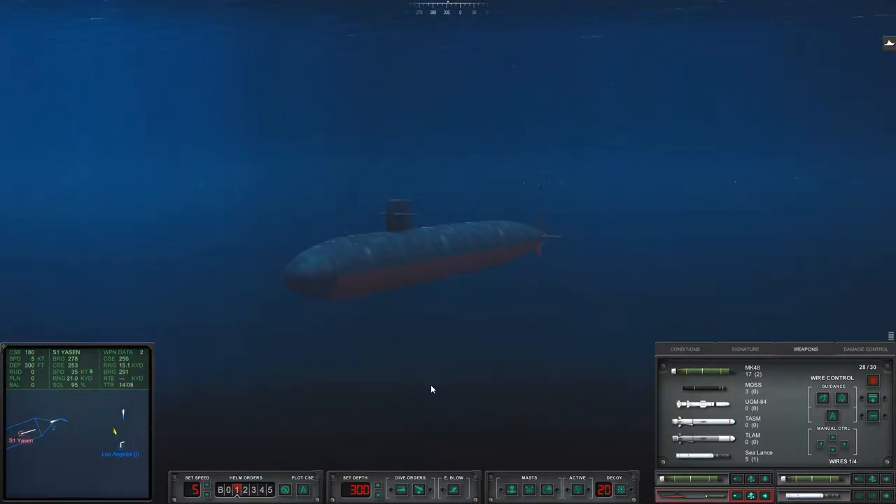Unlike a dumb-fire torpedo, which just gets fired off in a direction and will continue on that direction happily until it runs out of juice — a wire-guided torpedo you can steer towards the target. So if you've still got a positive firing solution on that target, you know you can just control it. If you see the enemy submarine drop a decoy and turn hard right, and your torpedo is zipping off to the left, you can say 'not so fast buddy' and steer that torpedo to its target.